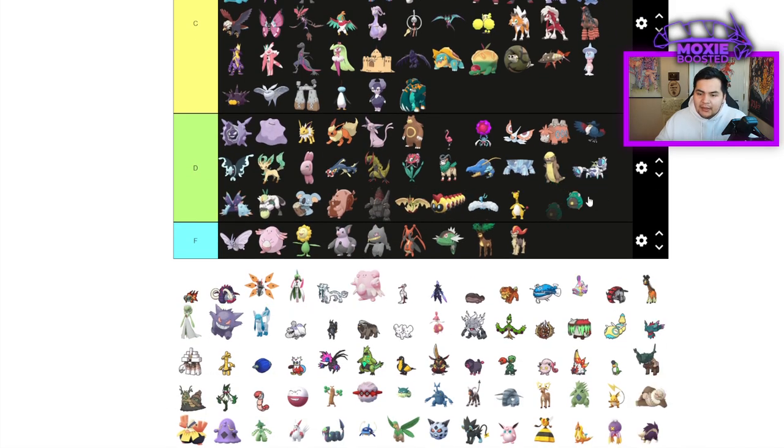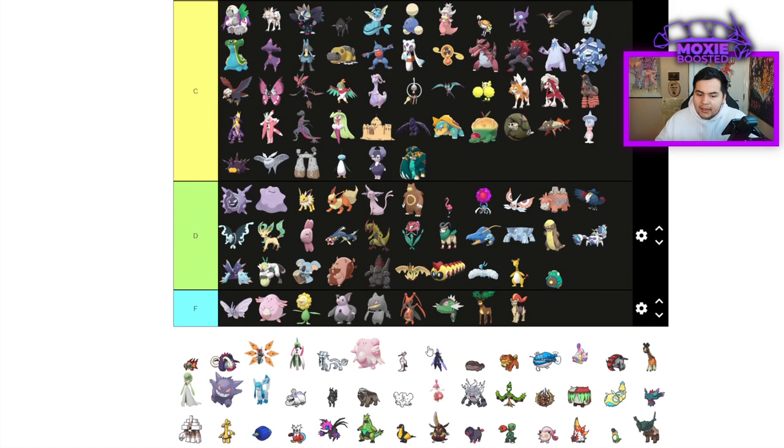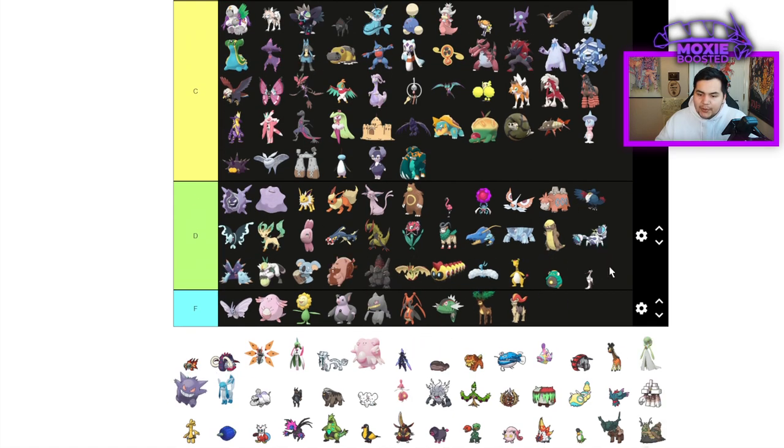Bellibolt is D tier — not notable, not that great. Bombirdier is another D tier. I wish it was good — I'm actually recording a video with it soon. It gained Rock STAB as its hidden ability, but despite that it's not a good Pokemon. You'd think passive Rock STAB would be all a Pokemon needs to be great, but apparently we were wrong.